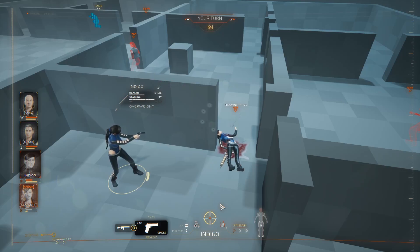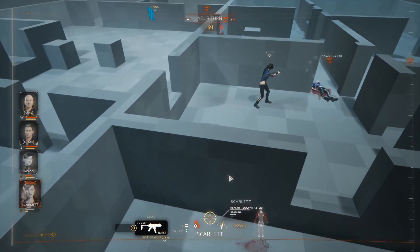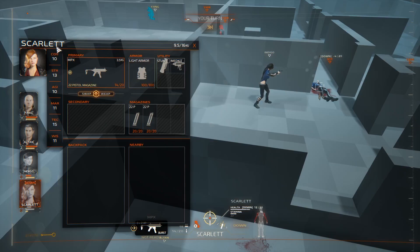You cannot select the same character twice — you have to select different characters and each has different stats. They have attributes like constitution, strength, agility, marksmanship, tech — which covers medkits, grenades and other utilities — and then wisdom, which governs perception, hearing radius, and whatnot.